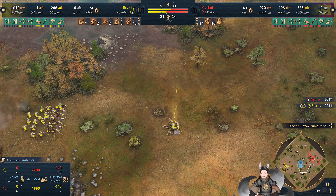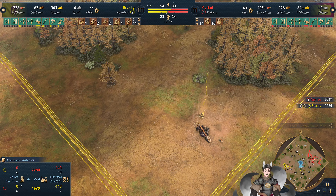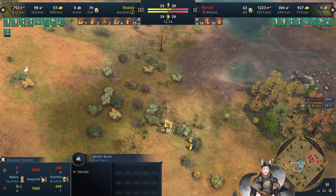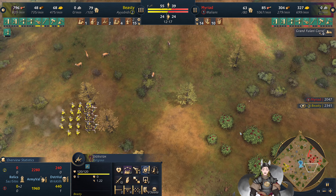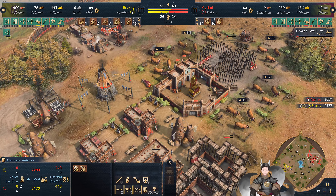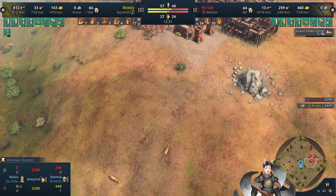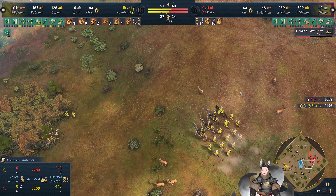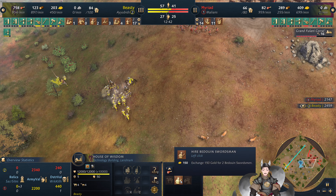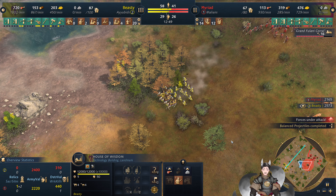That one does go down. One relic is located here, another relic way down south, another relic right there, and the last one is right there — so yellow has a possibility of claiming all the relics. He went for the dangerous relic first, and he has grabbed it. Grand Fulani Corral now on the build queue. Got these units moving around — archers and a couple Bedouin Swordsmen. We do have more Bedouin Swordsmen available to build; they're probably cost effective, might as well get them.